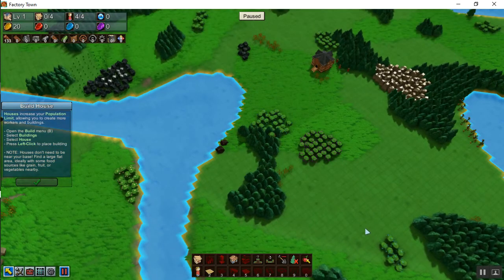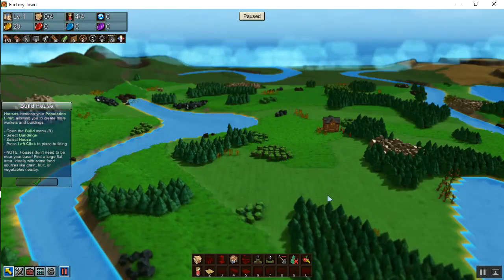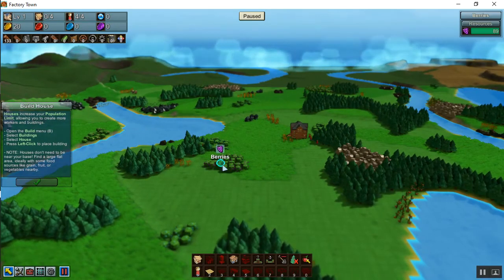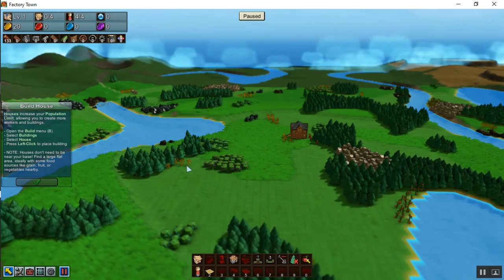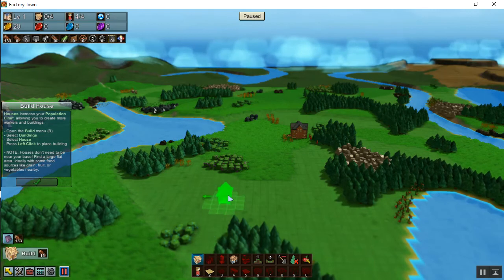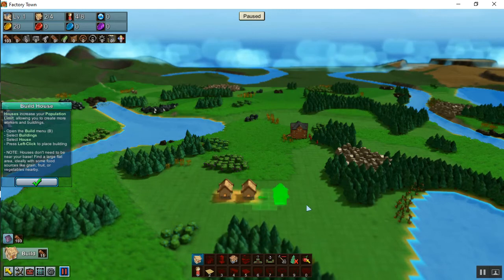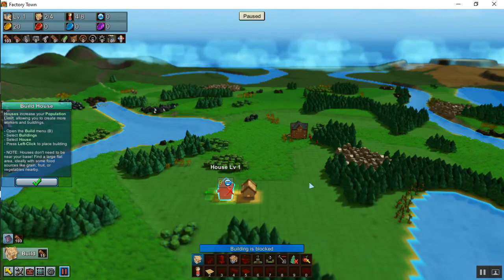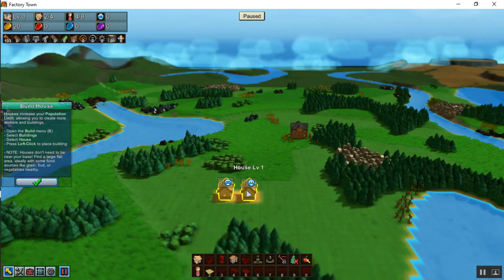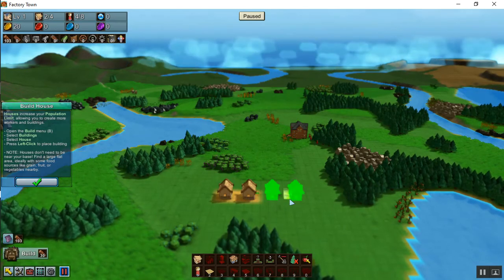Actually, I just found it: there's tomatoes, which is counted as a vegetable by the population in this game, berries, and a little bit of grain. So I'm going to go down here, pick the house, and build two houses that are close to those things. Then I'll hit escape, select, shift-select to get the second house, C to copy, and then place them.